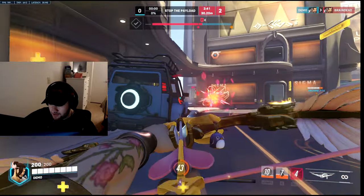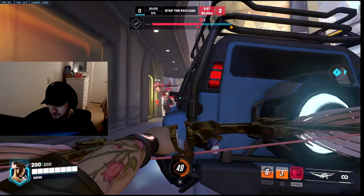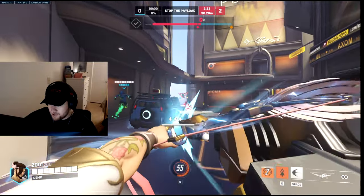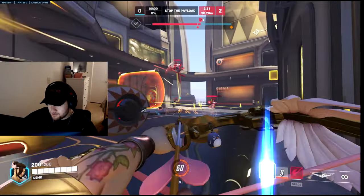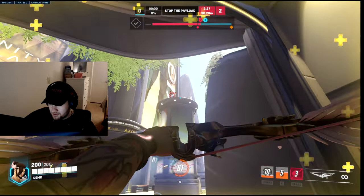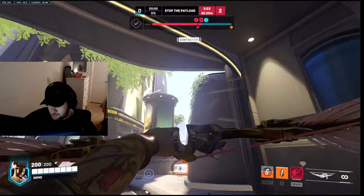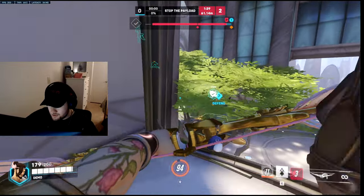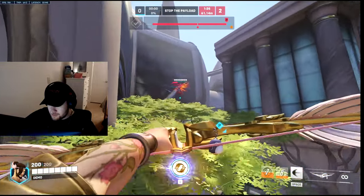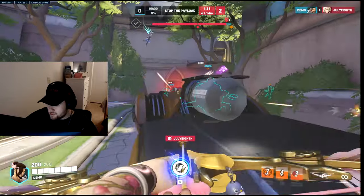I need a shot — using the sonic near their spawn so I can see them. Trying to hit Genji — if I can get Mercy with one of my arrows it'll be great. I'm going to stick the cart so I can see where people are through the tree. Trying to hit Mercy one more time — she's dead, there we go, got Mercy.